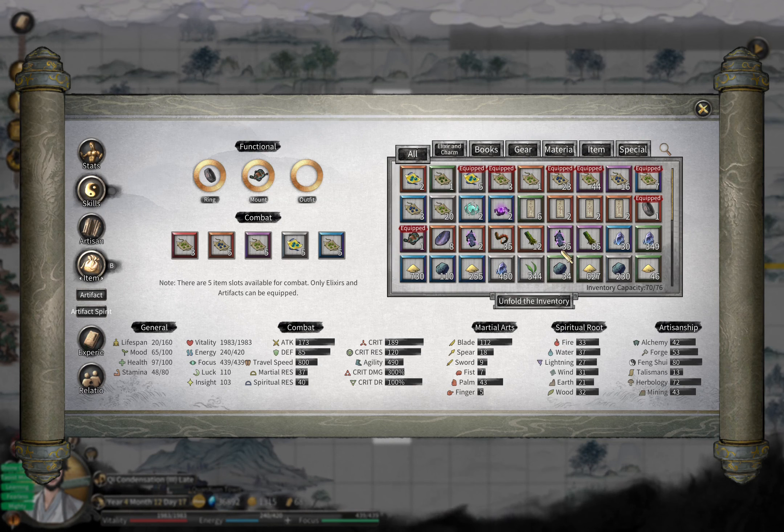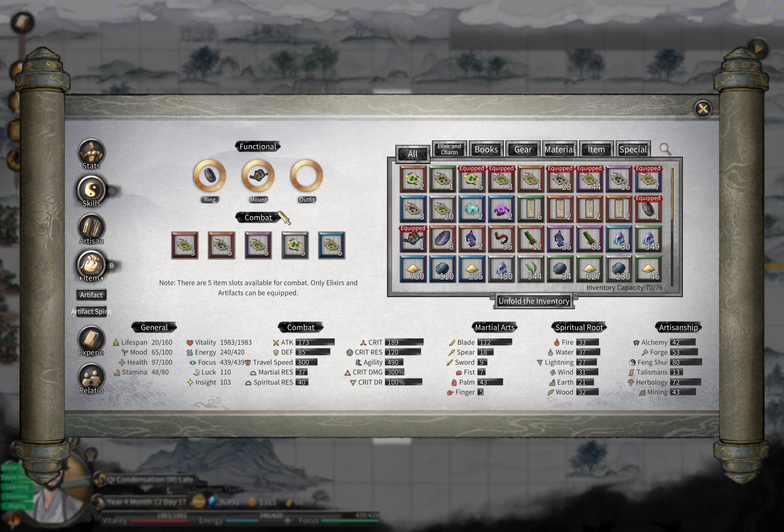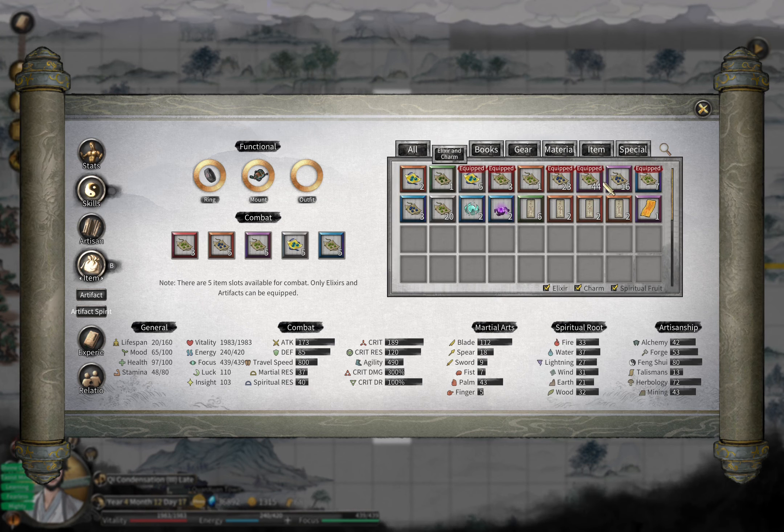The notification board is also where you can find monsters for artisan books. In the first auction, you will now find some new types of artisan books — each of them will actually add 20 artisan skills. So if you have enough spirit stones, do not forget to come to the auction and take those books.